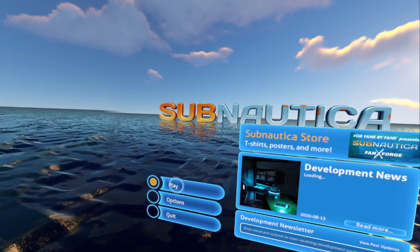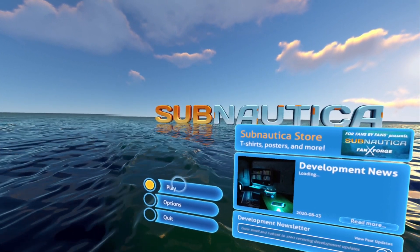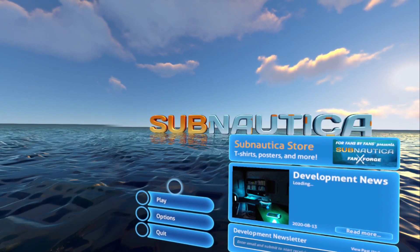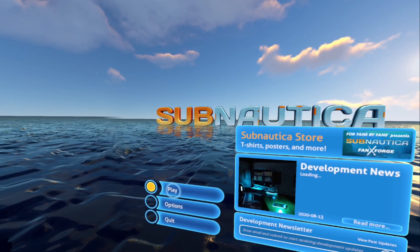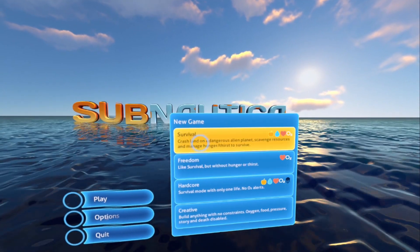The first option, Enable VR Animations, will re-enable all cinematics that are normally skipped in VR mode. You will also see the player animations for other actions like climbing ladders and entering and exiting vehicles and bases.